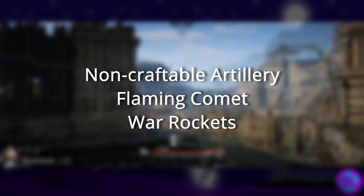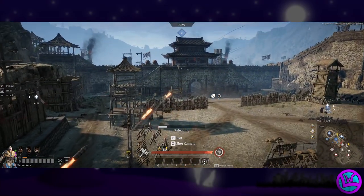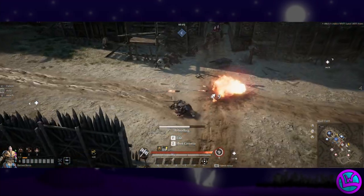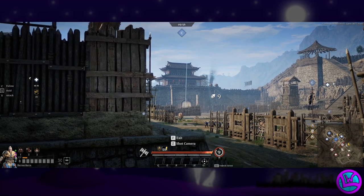The next topic covers non-craftable artillery. All un-craftable artillery will be of optimal or legendary rarity and include the following types: Flaming Comet, War Rockets, Catapult, Siege Ballista, and the Great Bombard. Aside from the Bombard and War Rockets, the main focus of un-craftable artillery is to take out other siege equipment quickly due to the high amount of explosion or blunt damage.